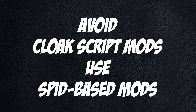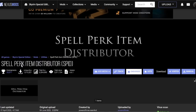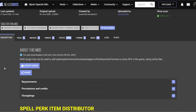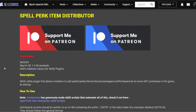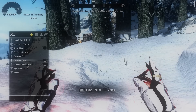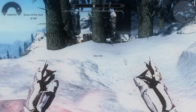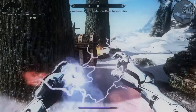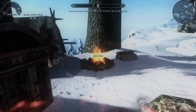Anything that uses cloaks — avoid if possible. Use SPID-based mods instead. Spell Perk Item Distributor, which I also have a guide for, applies effects to NPCs on game load. The old way of applying various effects was through cloaks — basically an invisible, huge version of Flame Cloak hitting NPCs around you. This contributes largely to script lag, especially over time, and can cause script-related crashes if you get too many. SPID-based mods are safer, though they do make game startup a little slower.